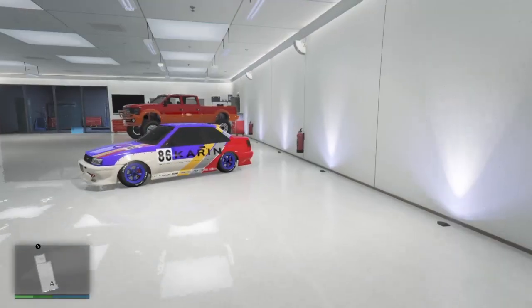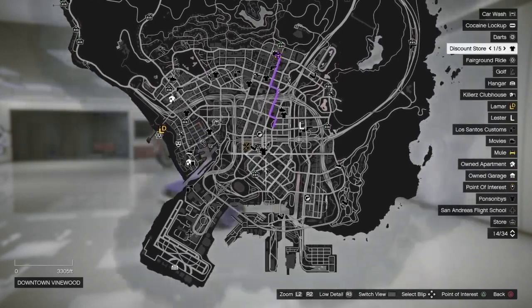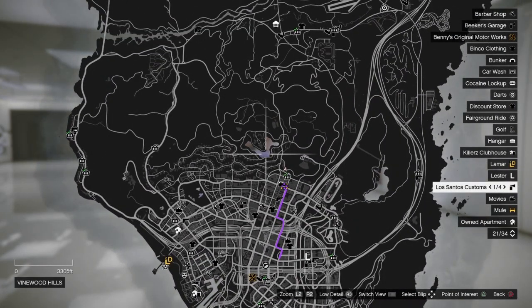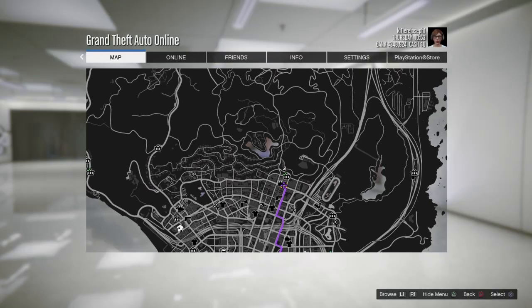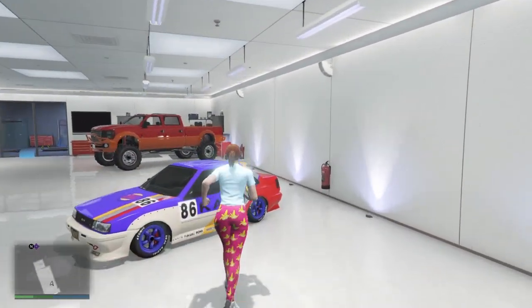Also, you can't have any vehicles out on the map — no personal vehicles, planes, or anything like that. The map has to be really clean. After you make sure all that's done, go into your car.